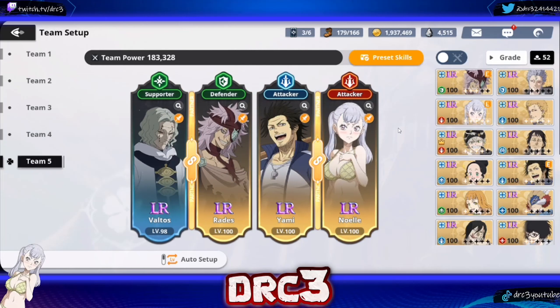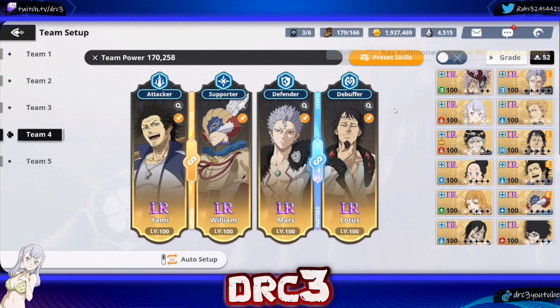Another PvP team is essentially the same as what you would run with a Julius team, except Yami replaces Julius as one of your damage dealers. Yami is a solid replacement because of his silence, turning off the enemy's special skill and skill 2 so they can only use skill 1. The idea is Valto speeds up your team so you go first, Radius and Noel get barriers, and Yami just goes crazy with specials. Those are the two teams I'd recommend for Yami right now. For PvE, use the first team when clearing the red dungeon.